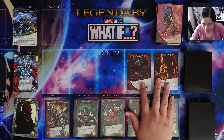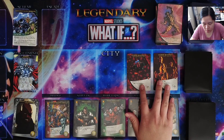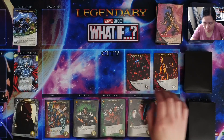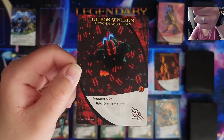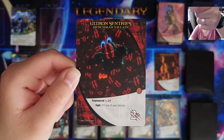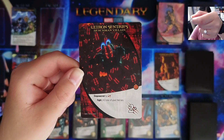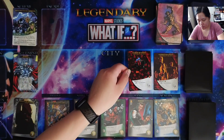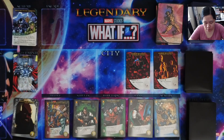We start with the What If Solo rules. We're using the henchman villain Ultron Sentries. There are a bunch of different empowered icons, and I'm not too familiar with each of these icons and what they mean. This one is powered by that, and then fight: knock out one of your heroes. It has 2 plus attack and gives me 1 victory point. We do start with those out right now.